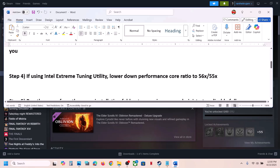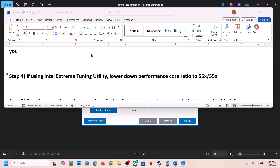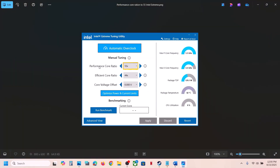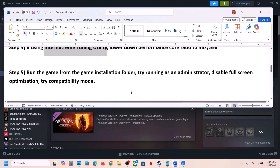If you are using Intel Extreme Tuning Utility software, launch it and lower the performance score ratio to maybe 56x or 55x. Apply the settings and then launch the game and check.